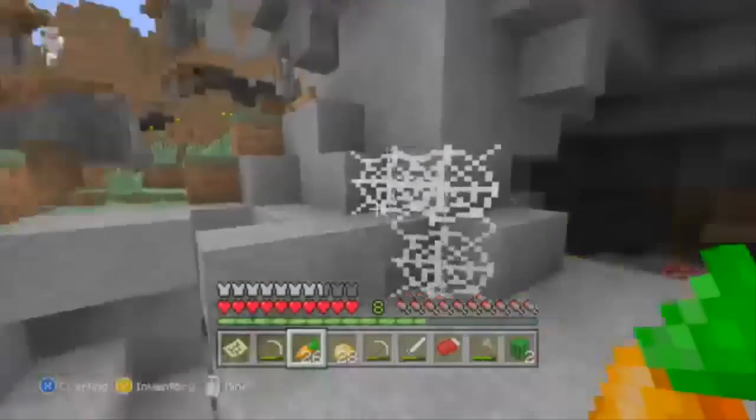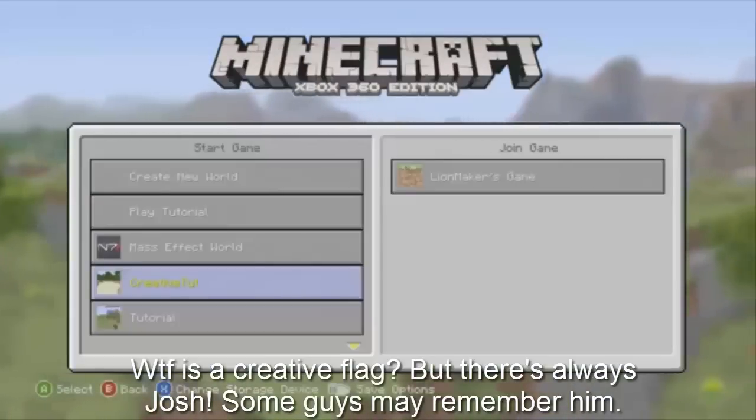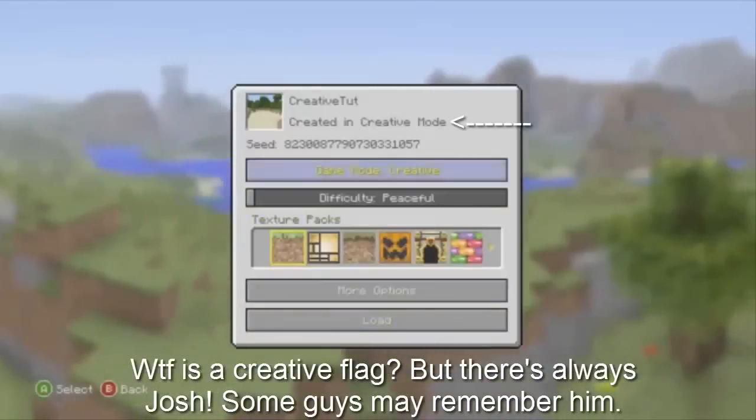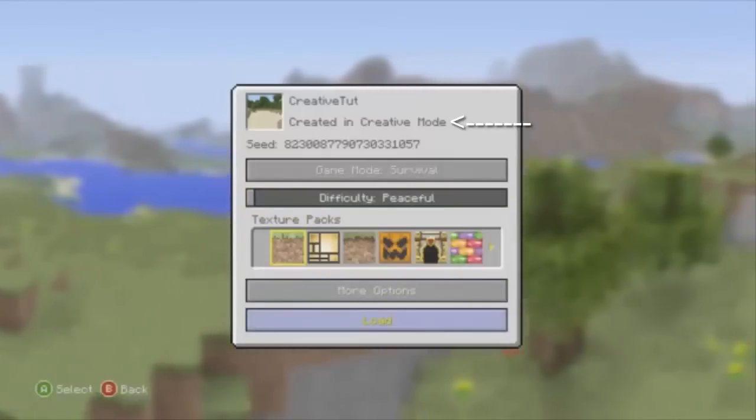My proof for this is: I never went in creative mode — it would've shown the creative flag. In this video, I will teach you how to remove the creative flag on your world. Before I get into the tutorial, I want to first explain exactly what the creative flag is for people that might not understand.